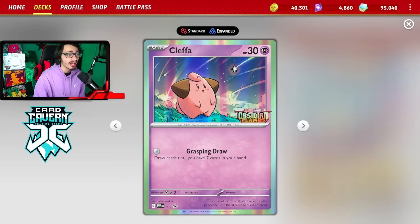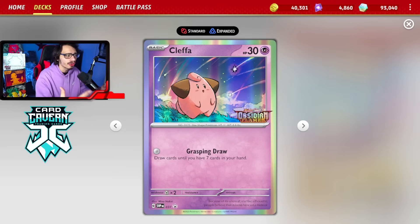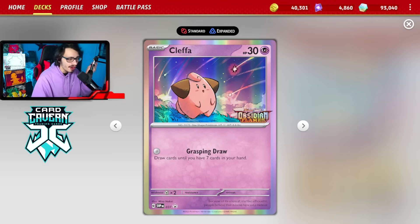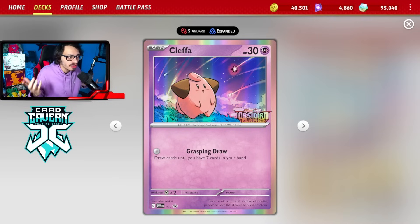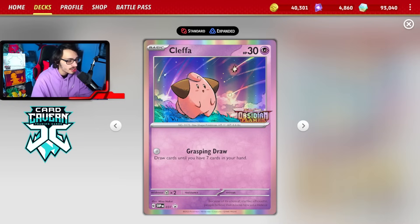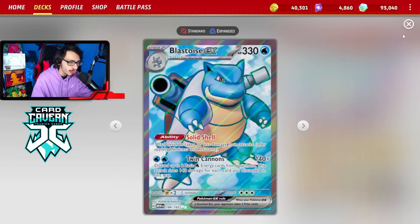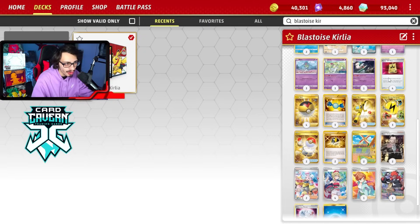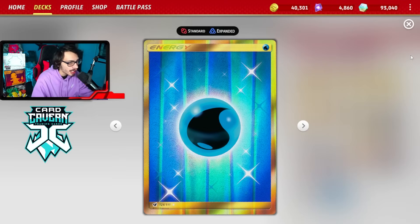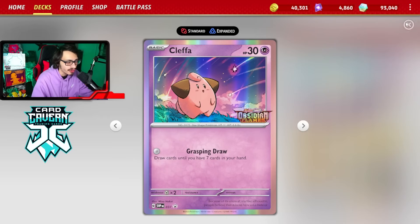Another really nice card I have in the deck is Cleffa. This might not seem like the greatest card ever, but we sometimes start the game off with a pretty small hand. Having Cleffa is good because you can just Grasping Draw. And if they Iono you, you're still drawing six cards. Plus, hopefully at that point you have two Ralts in play so you can do double Curly, and then you can see almost up to ten cards in one turn. You're just trying to draw more cards to find energy. So you go Cleffa, Cleffa gets KO'd, you go Blastoise — you drew a bunch of cards with Cleffa, do a couple Curlys, find a couple Water Energy, and out of nowhere you're hitting with Twin Cannons turn two.